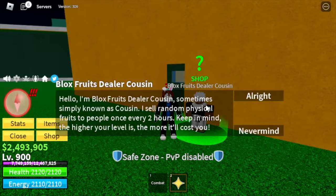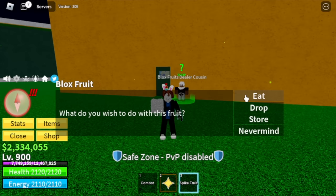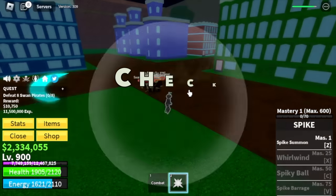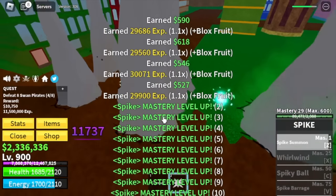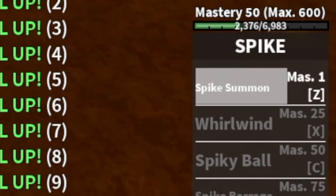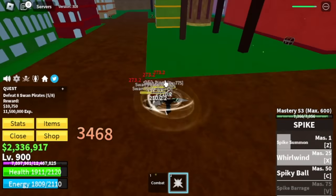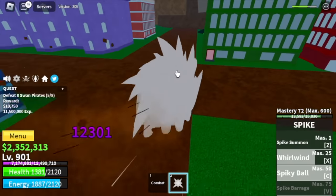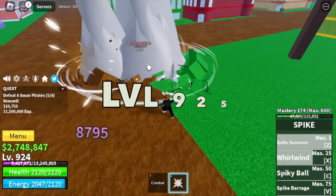Hopefully we get a new and good one. Here at the Blox Fruits dealer cousin — Spike Fruit. Not that good, but we're going to use it for grinding. Check the mastery: one. After defeating the best mobs with the help of the party hat, check it out — 50 masteries, which means we unlock two more skills, so grinding will be a lot easier and faster. We unlock the final V skill, the Spike Barrage. Leaving this area at level 925.